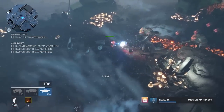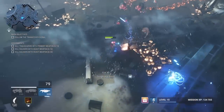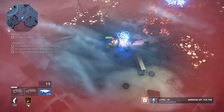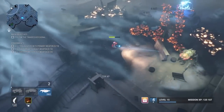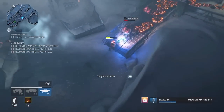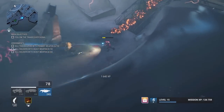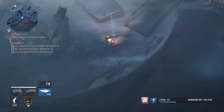It also bounces when it hits things. That's what happens if you're not pointing in the direction you need to shoot — see how it bounces back. It's a harder to use weapon, but it does do a lot of damage. And that's the Collapser.